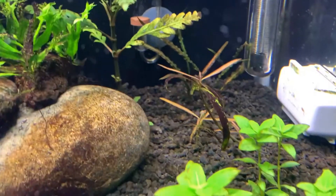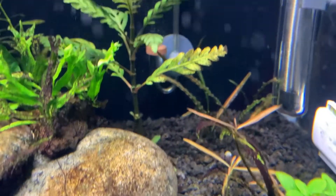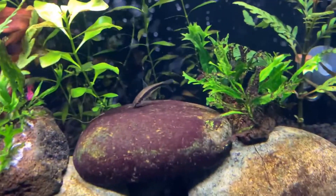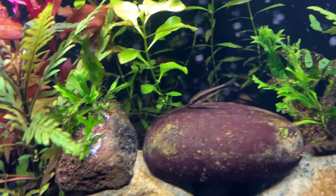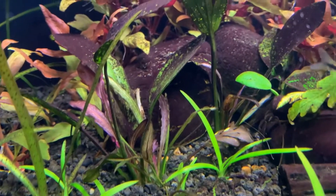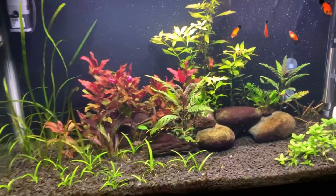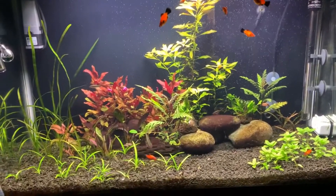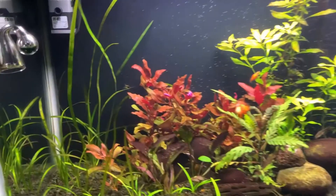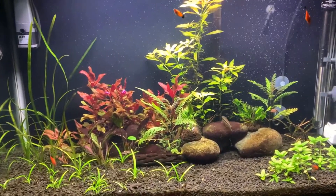The Hygrophila lancea seems to be doing well too — starting to recover and really looking good. The Crypt spiralis in the back is a slow grower but doing just fine. The Java fern I haven't noticed a lot but still looks pretty good. The Amazon sword has lots of purple and reddish new growth leaves, and the Anubias nana has a new leaf as well. This is my first time really using CO2, and in a month's time it's made such a huge improvement.